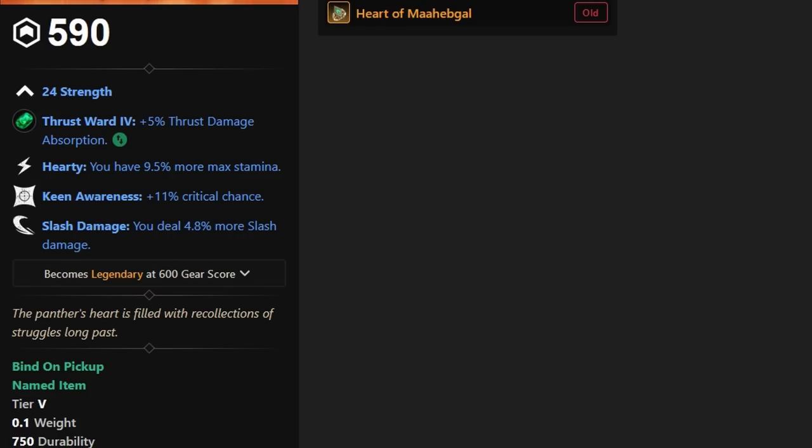That's a huge nerf to the Heart of Magna Ball. This is definitely one of the strongest rings in the game right now. For slash damage players, you had Hardy, Keen Awareness, and slash damage. Now, taking that Keen Awareness away, you're losing crit chance, which is definitely something a lot of people like to take on their rings.